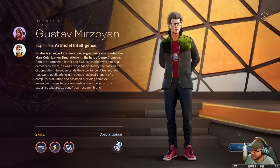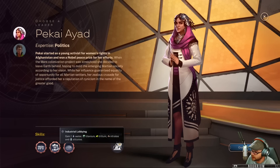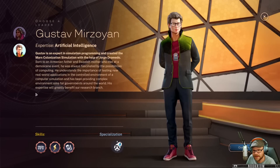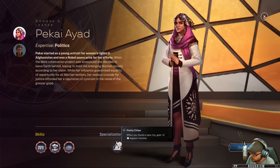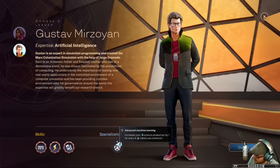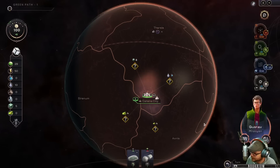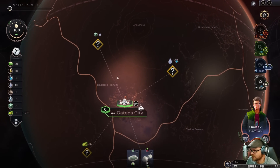We've got to choose our governor. We've got Gustav, who works in IT — an expert in simulation programming. Basically what's going on is these leaders give us little perks. Pakai is an activist who gives us water, titanium, nitrates, and silicates. Another gives us power. One gives us money when you found a new city. He gives us science for every six robots you construct. These guys aren't great to start with, but we'll take them — it's randomized each time, and the planet's randomized too.